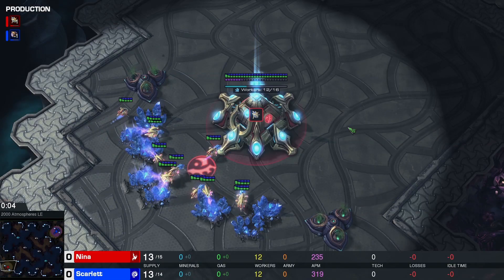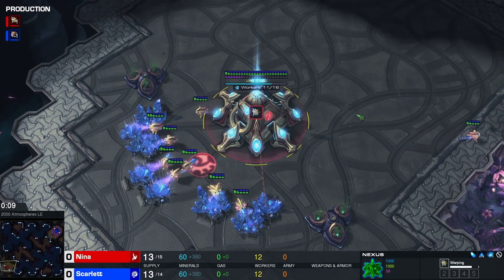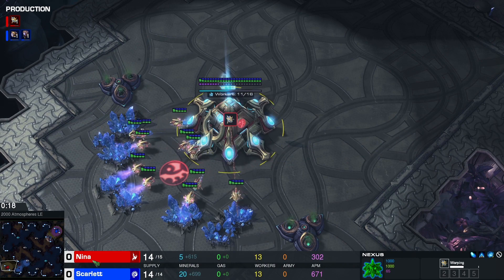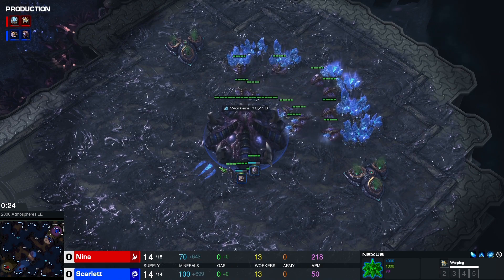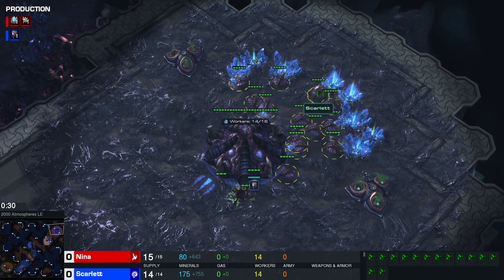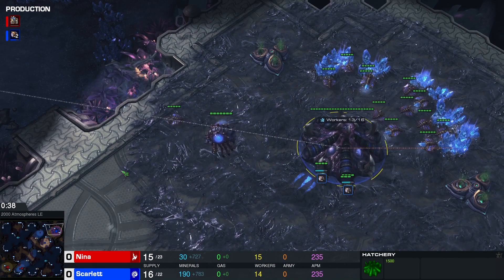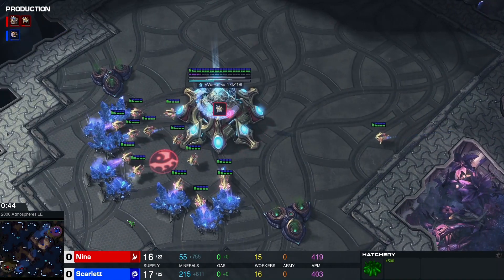Hi guys, welcome back. It's Tommy with another best of 5 series between two pro female players. A great international engagement between the United States of America and Canada. Let me start by introducing the players: in the lower left in red we have Nina from the States, and her opponent in the upper right in blue is Scarlet from Canada.